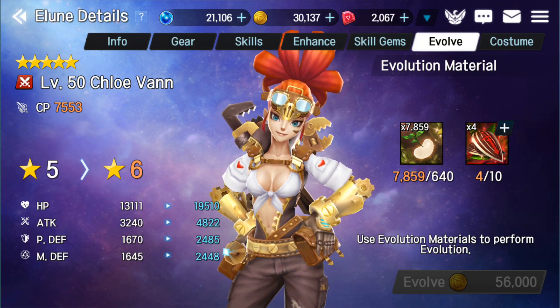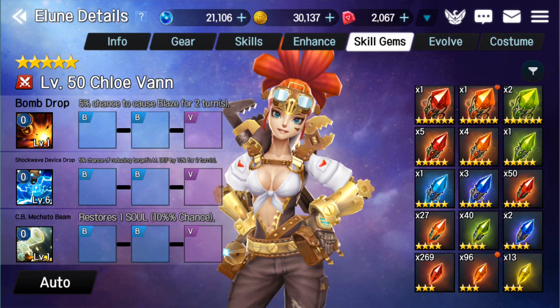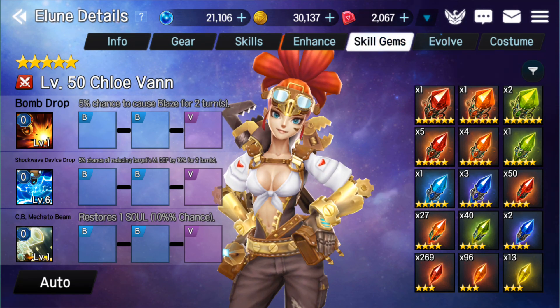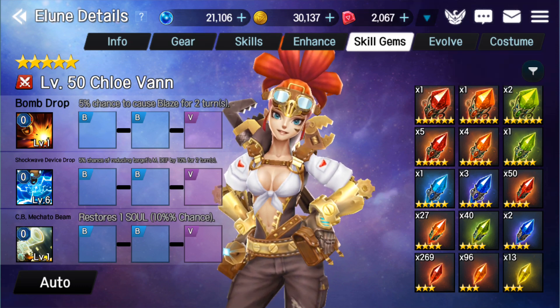The other side of this is when I decided to build her, I wanted to look at how we're going to gem her. I just learned this - I was confused. I thought the bonus from the gems - so if you look at the blue gem, it says increased magic damage of skills by 2.5% - I thought that meant 2.5% for all skills. But it's been explained that is not actually how it happens. It's for the specific skill that it is gemmed into. So if you put this into Mikado Beam, then that's going to increase just that Beam's magic damage.